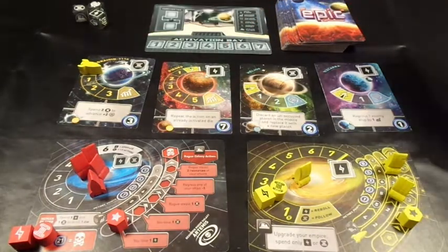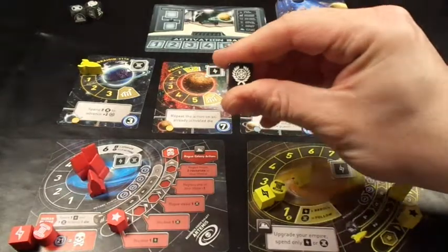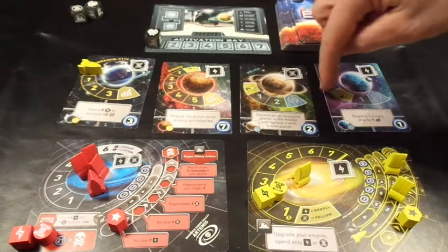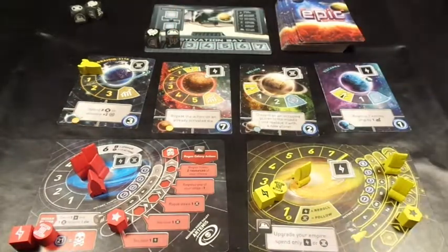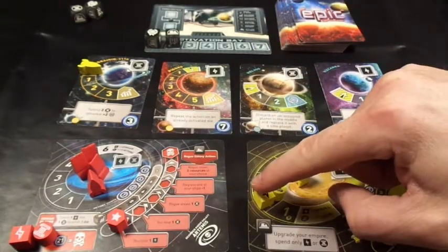Moving on to Artemis. With the rogue galaxy I roll one die at a time and add it to the activation track. We start with a diplomacy die - he can't use that because he hasn't got a rocket on a diplomacy track yet, so that's a wasted die. Die number two is a colony which for the rogue galaxy is an attack - at the level he's on that means I lose an energy.